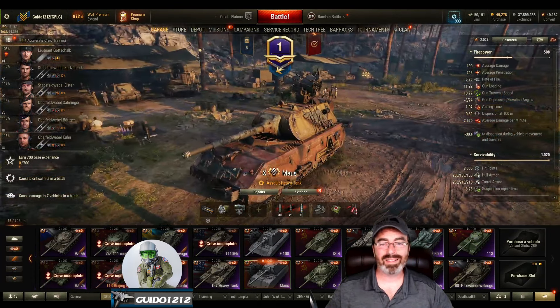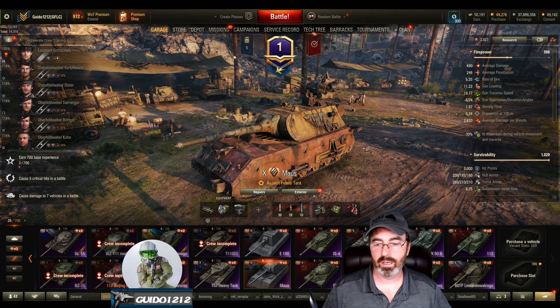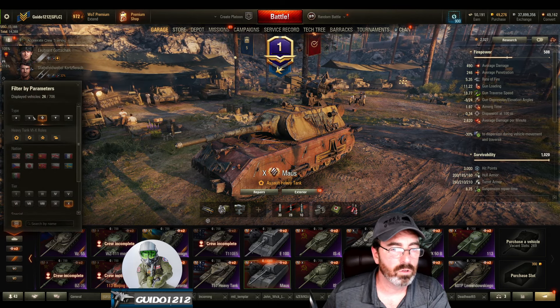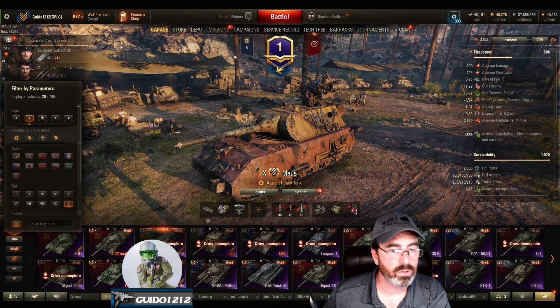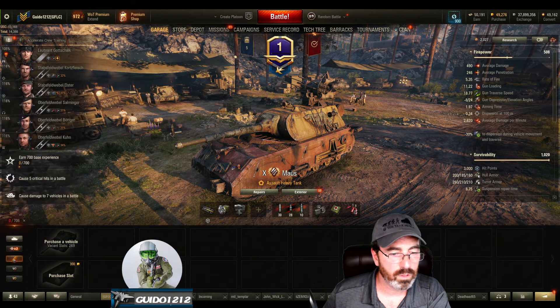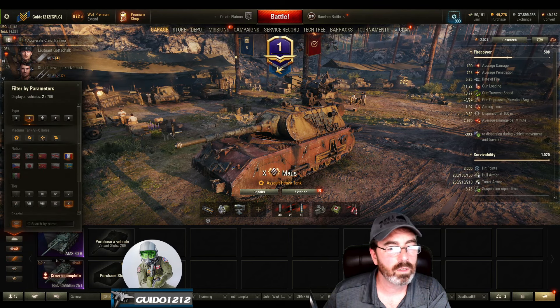So there you go — that's Battle Pass, down and dirty. You got some of the basic numbers. Anything I goofed up, glossed over, or missed, please chuck that down in the comments for everybody else so we can all learn together on what's going on with this. I'm going to be running around in the UDES 15/16 I do believe. Hopefully I didn't choose poorly — I often do, so I wouldn't be surprised.